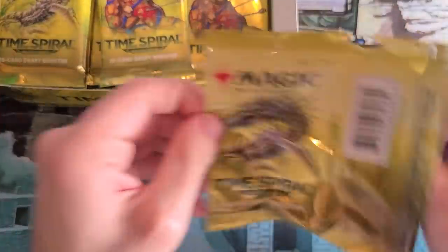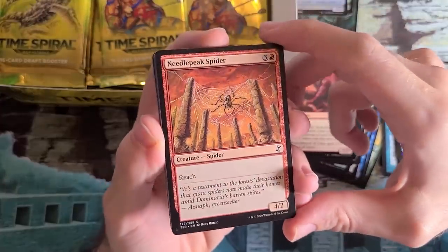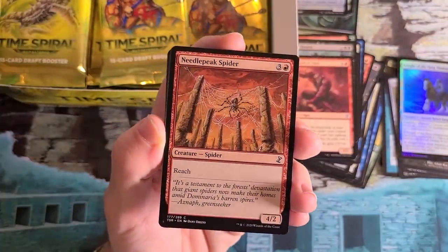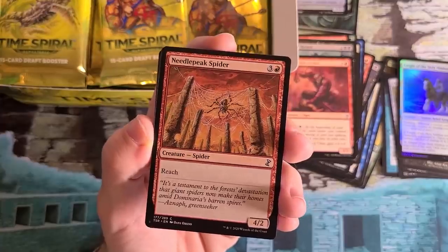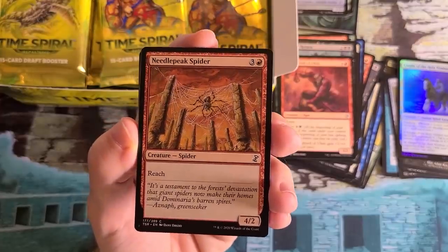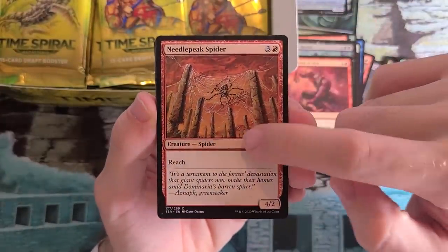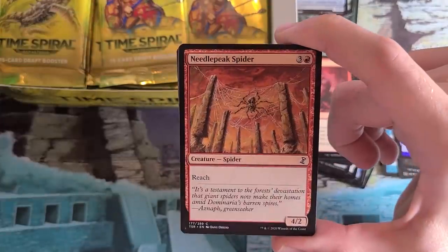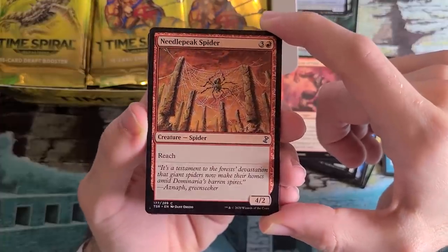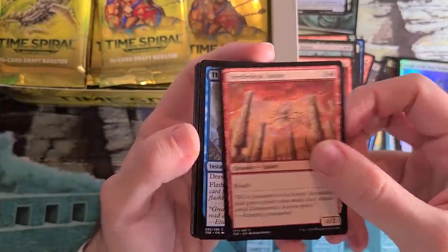Moving along. Normally these opening videos take a really long time — the last one was like an hour and a half to two hours for a booster box. I'm trying to go a little faster but still tell lots of stories. This is an interesting one: Planar Chaos, I believe, is the first place besides maybe some very old card where red got Reach. This was kind of an alternate idea — could red get Reach in the alternate universe? A lot of stuff from Planar Chaos was experimental and didn't end up sticking around. But this is one where we actually did take this idea and implemented it a few times — red does occasionally get Reach now. Needlepeak Spider setting the stage.